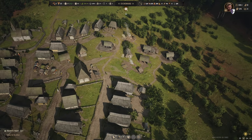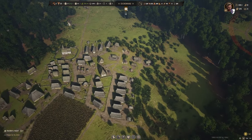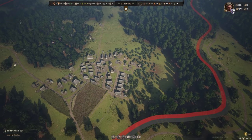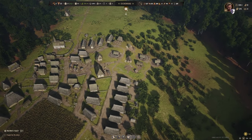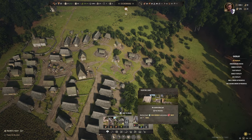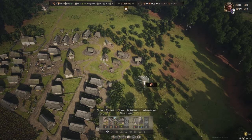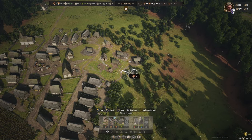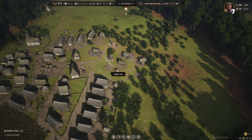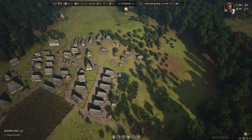I think we might end up adding one more person to the logging camp because we're struggling with so much demand on timber. We're also quite aggressively deforesting the area, so we need to consider doing something about that. There's actually a forester's hut — the worker plants new trees into a specified zone — so let's get one of those on the construction queue and repopulate this forest.